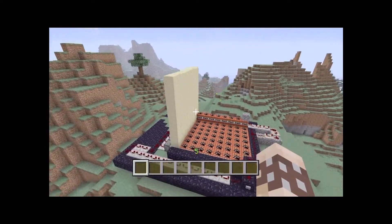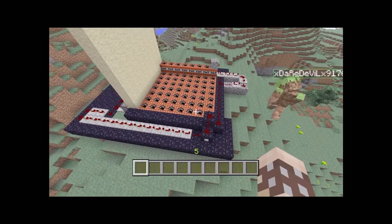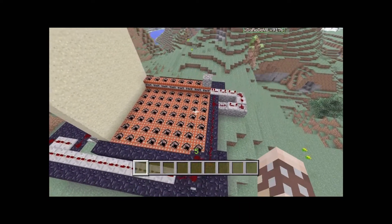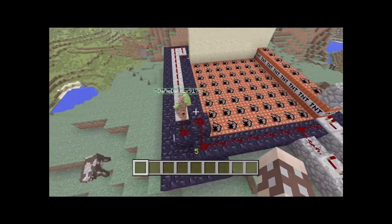Basically all that you do is you build a regular TNT cannon as we showed you in one of our other videos, and you just don't add one side — the side that goes right here, you just leave that side off.